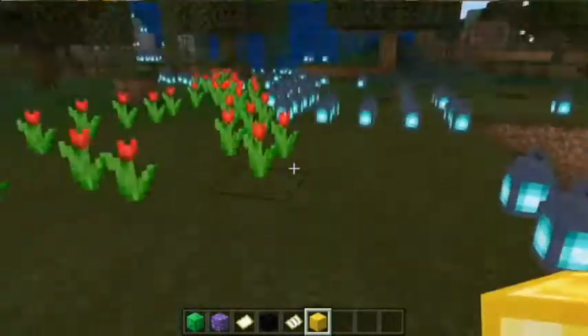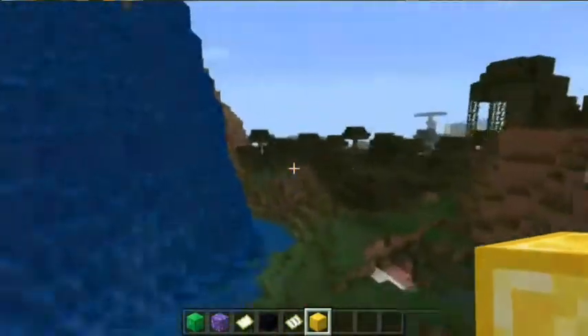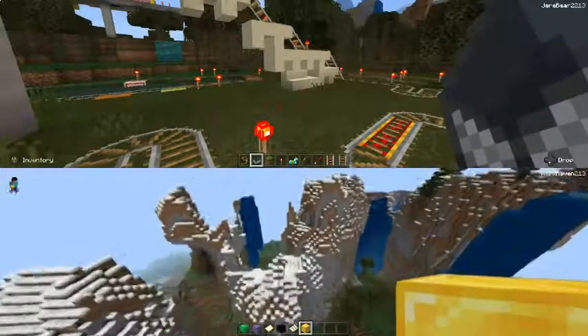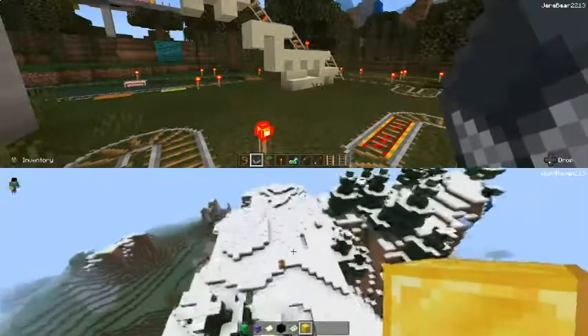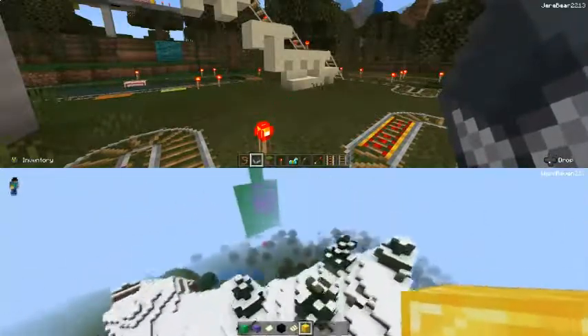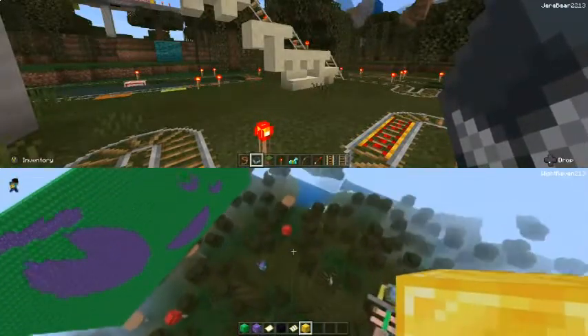He looks like he stopped here for a little bit and made a bunch of flowers and lanterns, then went further this way. Because last night, a lot of those things that spawn and they don't want to be in water — most of them had a flower. They went up three. That's sweet.